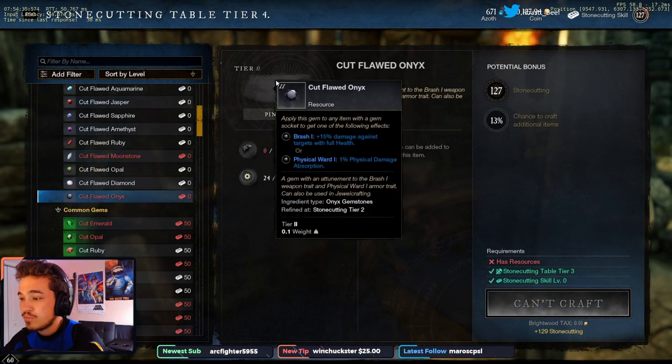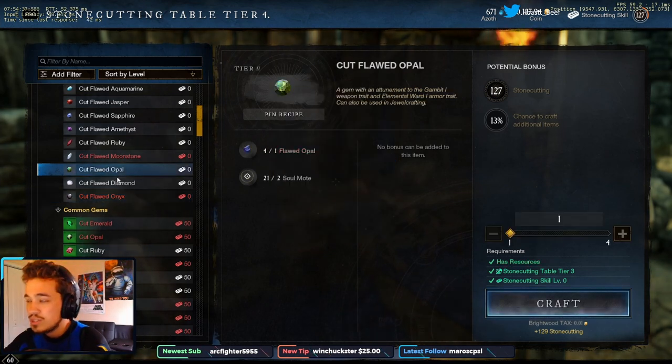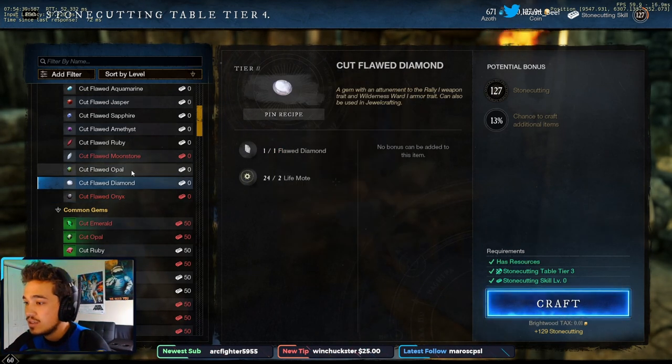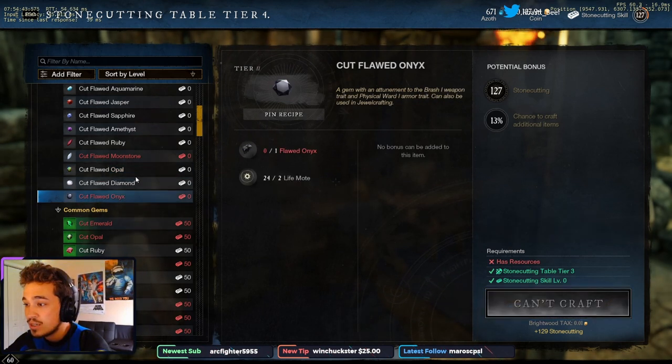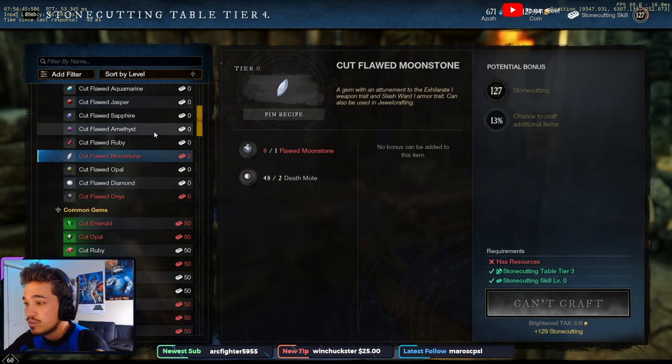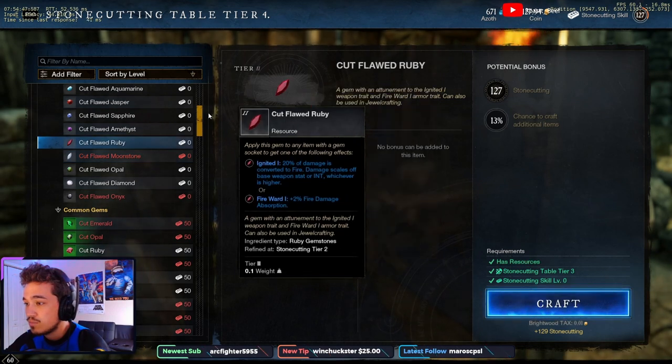Once they fix the onyx bug, diamond and opal will probably be the go-to picks, or a mix of diamond, opal, and onyx, since they will split your damage reduction. But we'll just have to see when that happens.